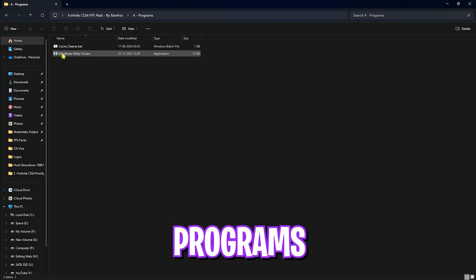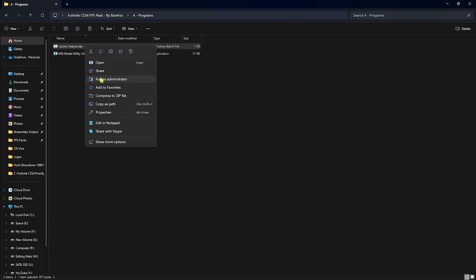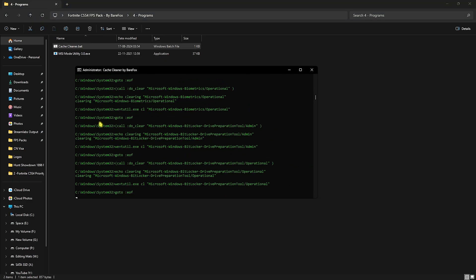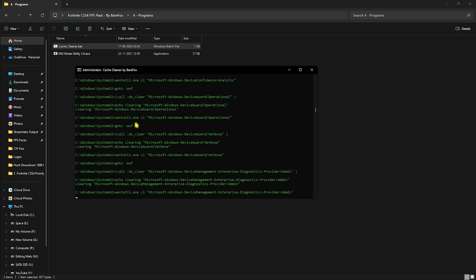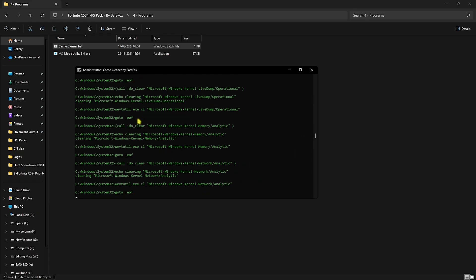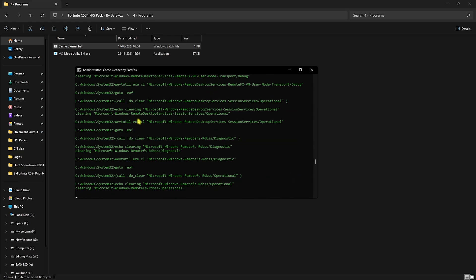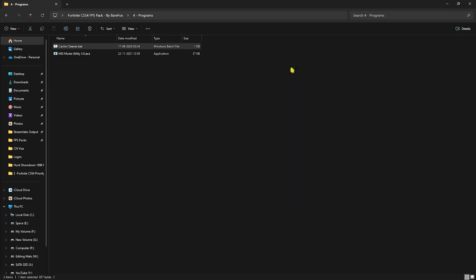The fourth folder is Programs, which contains MSI Mode 3.0 and a cache cleaner. Right-click the cache cleaner and run it as Administrator — it will delete all unwanted temporary cache files from your PC. This is completely safe; it only removes dump files created by programs in the past. Once done, it will close automatically.